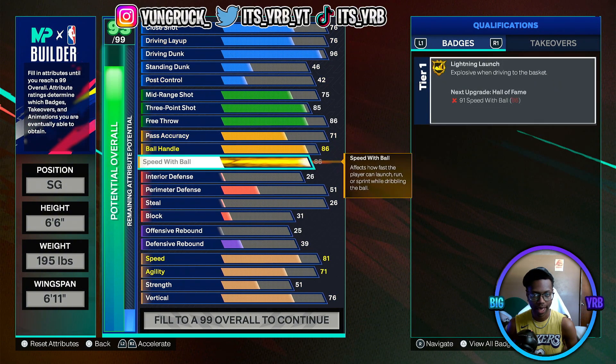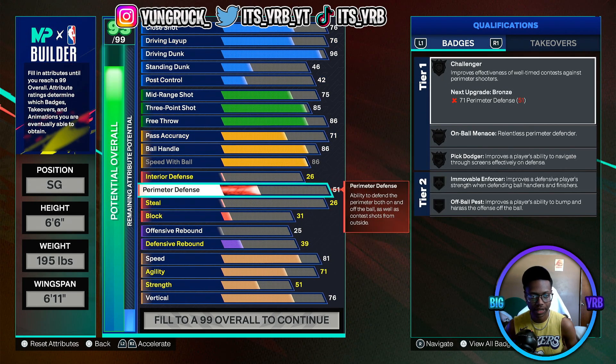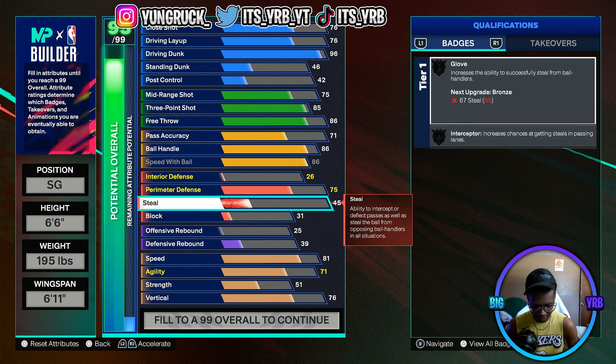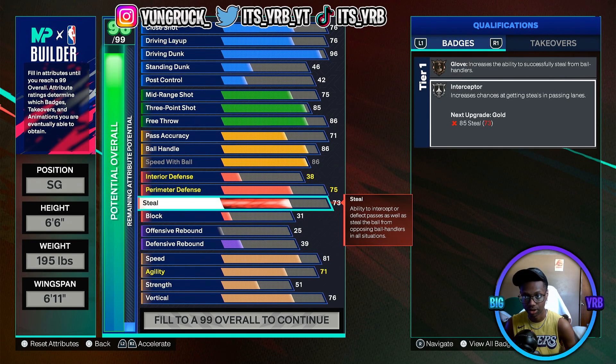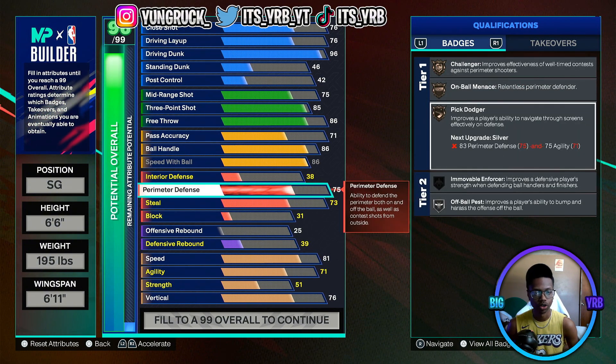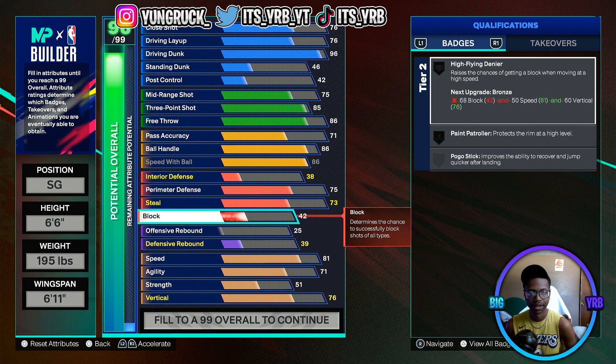Vince Carter has just enough handles to get to the rim, so 86 ball handling is a good call. Perimeter defense is gonna be 75, and steal is gonna be 73 — so you can get steal badges like Interceptor and Glove. For perimeter defense you get Bronze Challenger and Bronze On-Ball. If you know what you're doing, you'll be able to hold defense. You won't be fully locked down, but if you study your man, this build can stay on him. Block is gonna be 40 and interior defense 41.